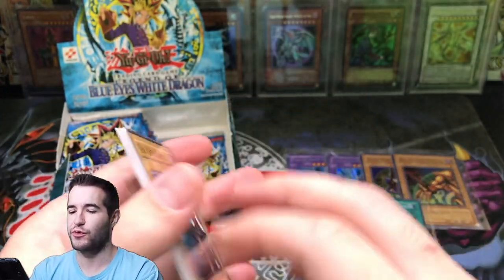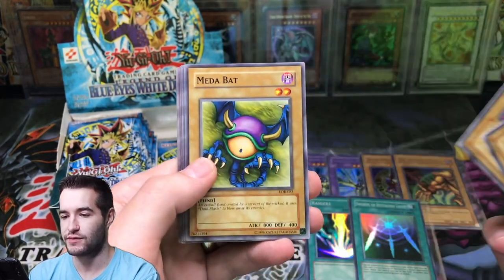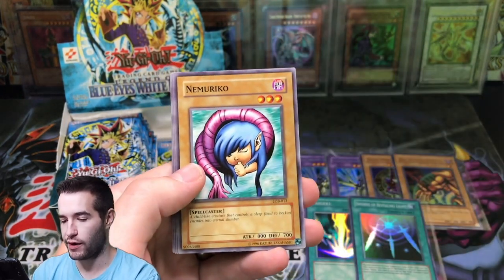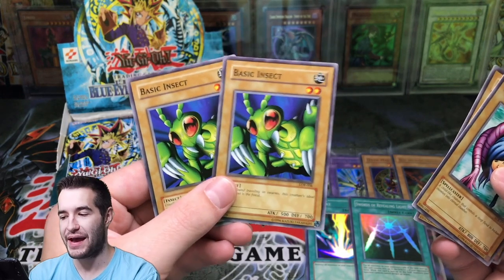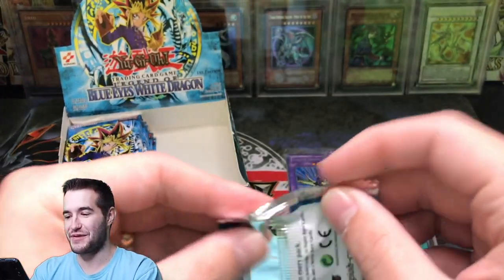These came from like three different sources, so that may be why we're pulling so much — but I see a lot from the reprints sometimes. Metabat, Skull Red Bird, Final Flame — rare. Nibaruko, Tripwire Beast, Basic Insect. We've been infested — back-to-back insects. That's super weird. That's a little bit creepy.